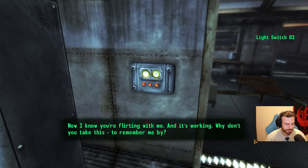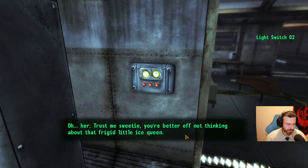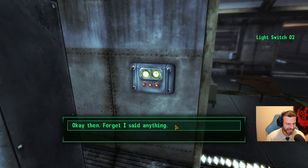Why don't you take this to remember me by? Meeting people added. Interesting. I saw another light switch in the other room — do you control that one too? Oh, her. Trust me, sweetie. You're better off not thinking about that frigid little ice queen. Sounds like there's some bad blood between you — or circuits. That bitch. She thinks she's so much better than everybody just because her processors are bigger. She makes me so mad. Okay, then forget I said anything. Sure thing, sweetie.